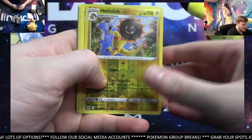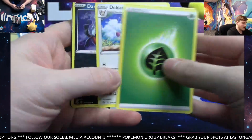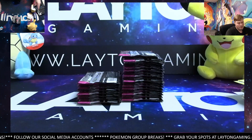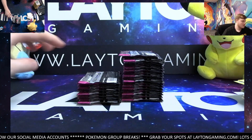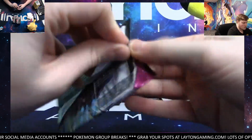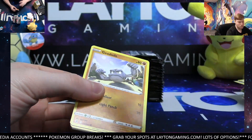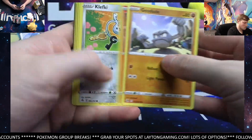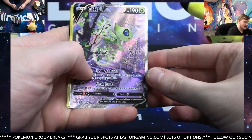We get the Heliolisk and Goodra. Lightning and Dragon. Darkrai. Let me go ahead and move some of these cards. Galarian Cursola. Very nice — Grass type.